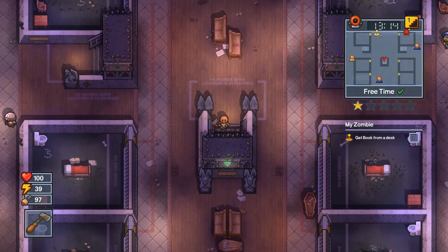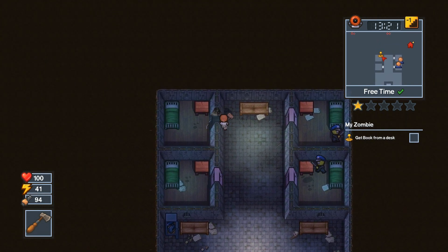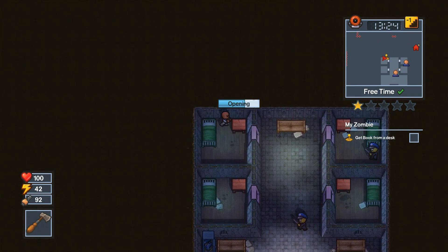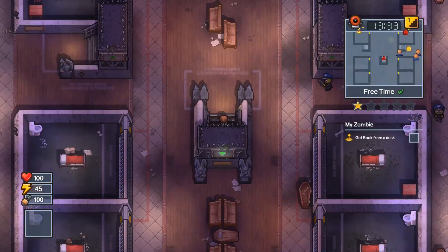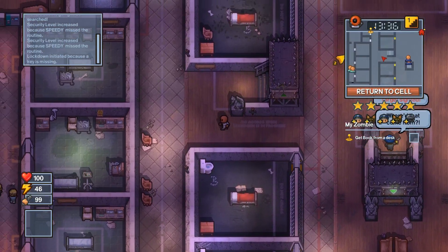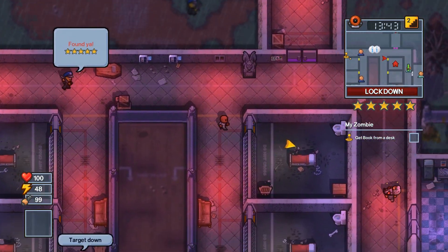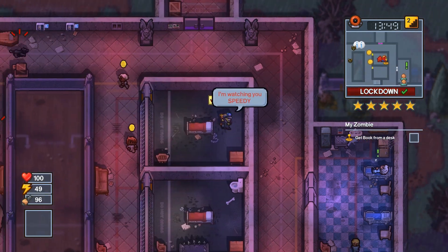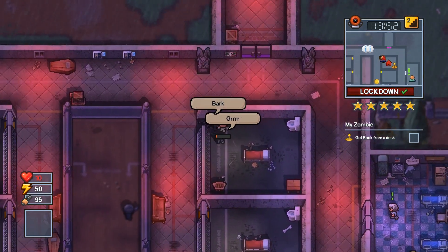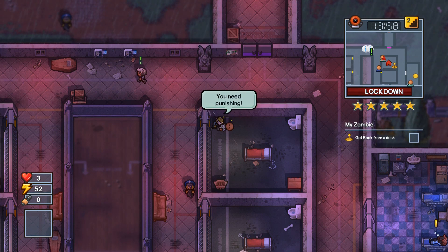I took the med kit just in case. Sometimes you have to fight a guard, but I got really lucky — there were no guards down here. Normally this area is pretty busy. I tried this section a couple of times after this run and it's always the hardest part. We go in, grab the item, and drop the red key. But then I screw up — I let a guard see me during lockdown, which means I'm going to get beat up and sent to solitary.